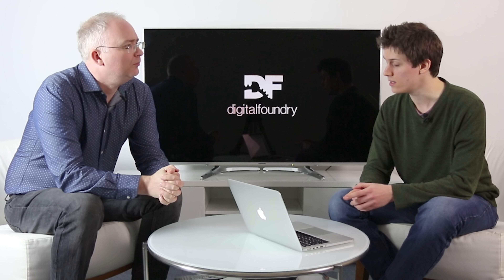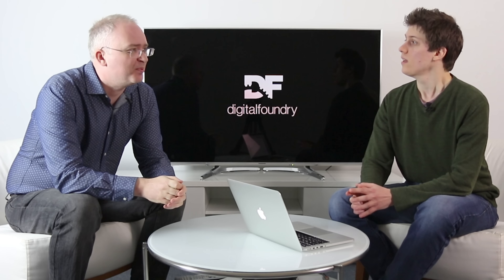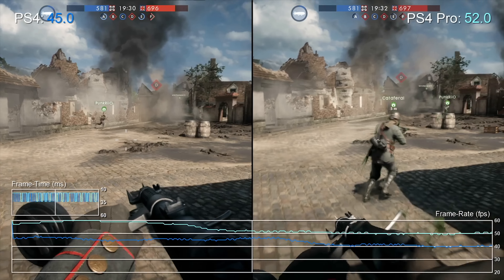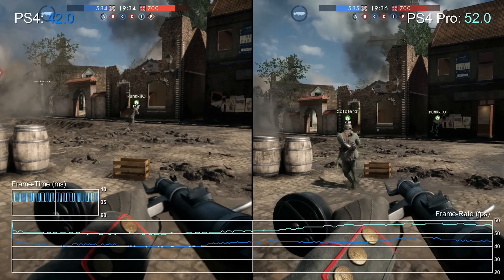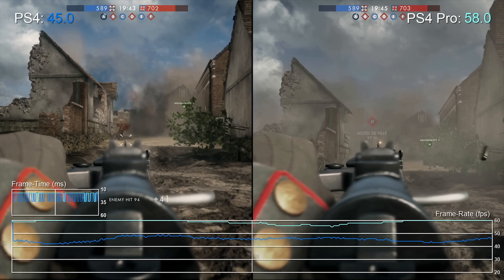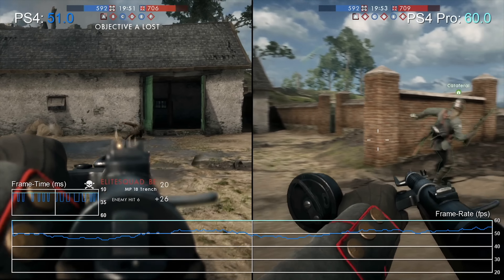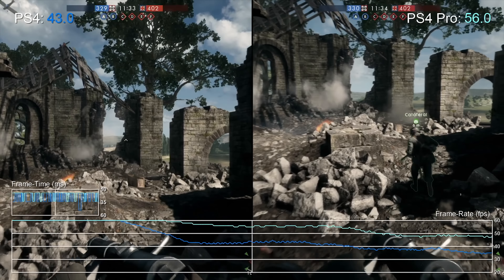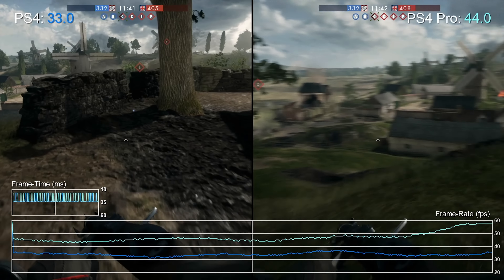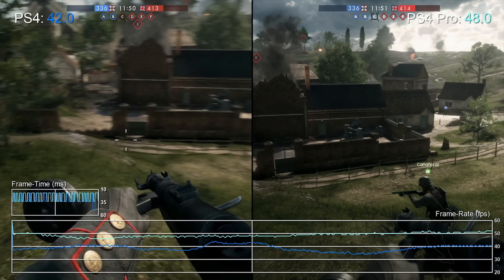Battlefield 1 also deserves mention for performance. The campaign runs at close to 60fps locked on Pro. In multiplayer we did a comparison — chasing each other as squad members — to see the differential between base PS4 and Pro. There were some drops, but a new patch has since improved performance. The bottom line is the Pro runs multiplayer significantly faster than base, with improvements of maybe 10 to 15fps — not a solid 60 but a big enough improvement to throw it in there.